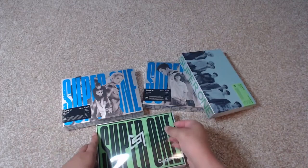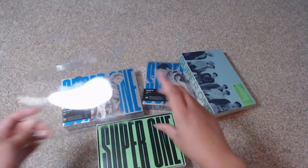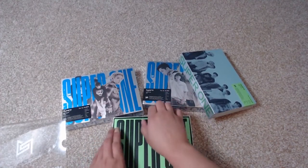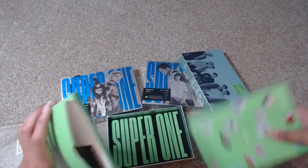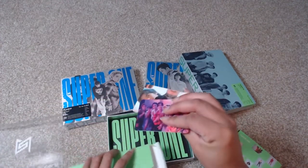So it pops out and there's this clear cover here. Then the first thing in here is this big package — it says 'Super One' and it's literally a package. Let's open it up and see what we've got inside. It looks like I've got photo cards — so it looks like these are all the inclusions.